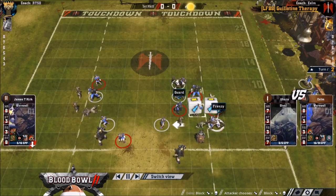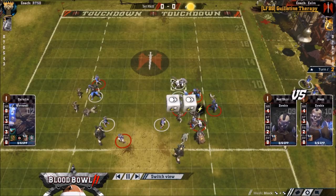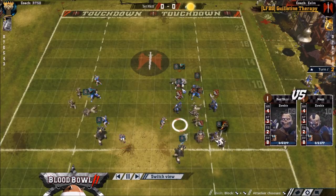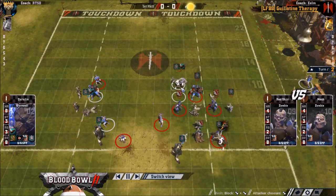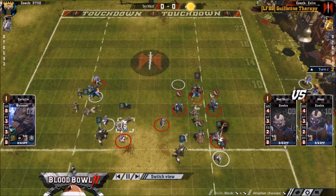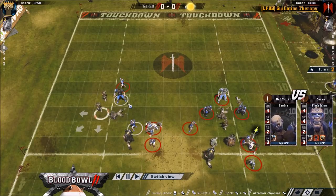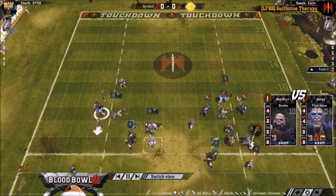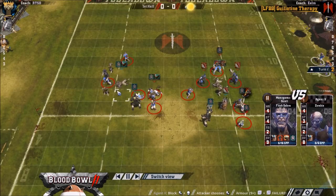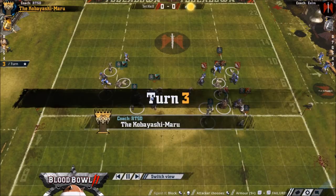Now interestingly, he's blitzing with a block mighty blow, blitzing a dodge player. Eelm started with block on a flesh golem, and then after the first game he used his double to give block to his wolf. Then for this match he gave tackle to a wolf. Now obviously had he started with block on the wolf, he could have used his double to give it mighty blow, and then used the normal to give block to the flesh golem. So he's basically giving up mighty blow there. 1 in 9 on that block - 3 rerolls, I guess you can reroll it. Pretty bad dice from both people so far. The 2 double skulls are worse than 2 one-in-9s of course.